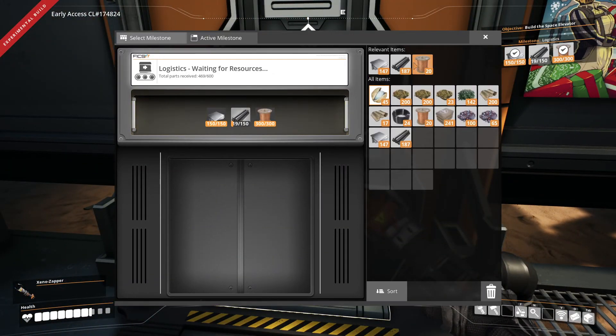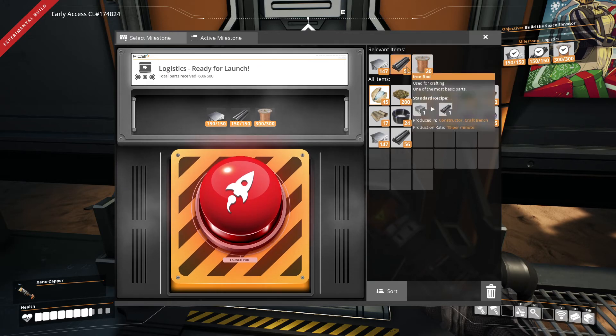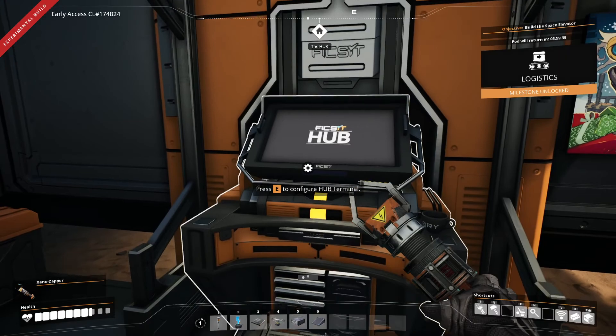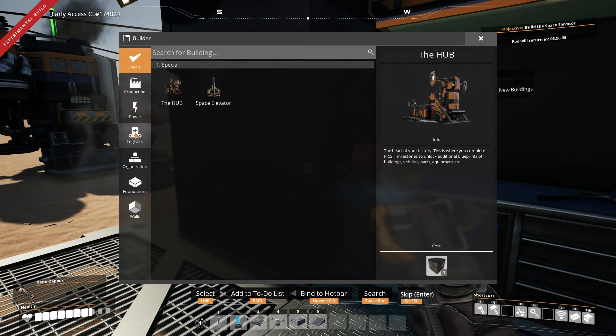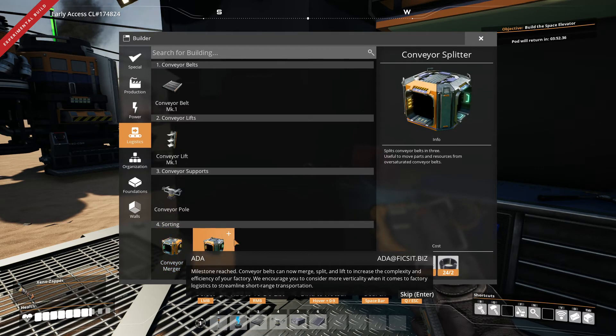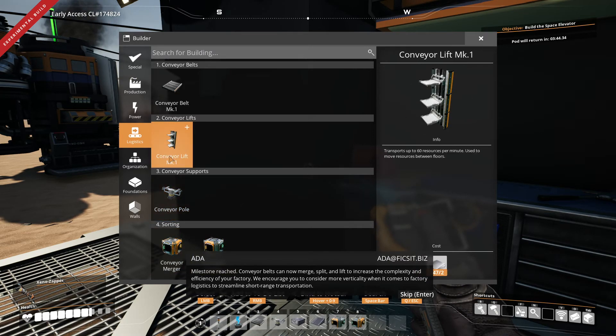Off camera, I made a whole bunch more rods, because we're going to get logistics, which gives us access to lifts, mergers, and splitters, which is awesome. So splitters we're going to put at number seven, merger number eight, lift number nine.